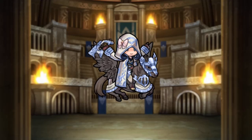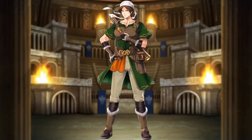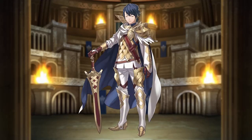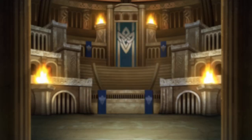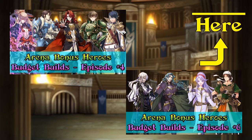Hey everyone, welcome to my video with budget builds for easy to get arena bonus heroes. This time we have 4: Spring Loki from the Tempest Trial, Janke from Grand Hero Battle, Ogma from the 3 and 4 star summoning pool, and the free hero Alphonse. I already did one of these for Alphonse and one for Janke, so you can find them here.